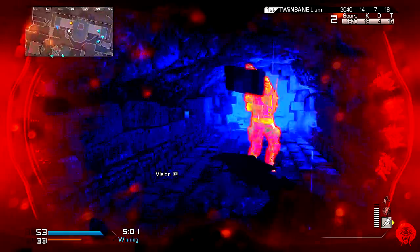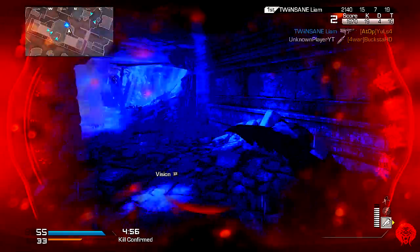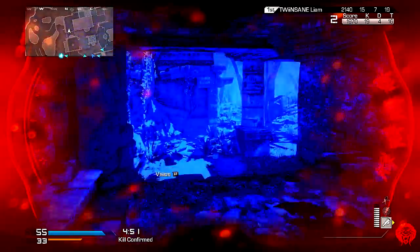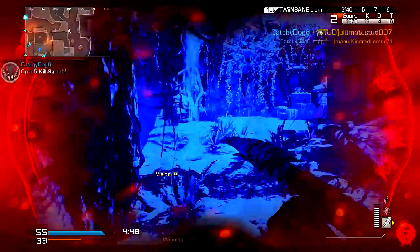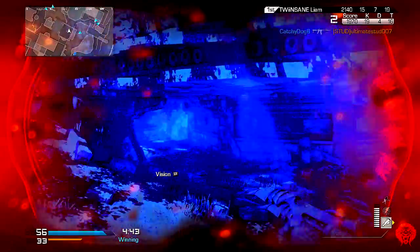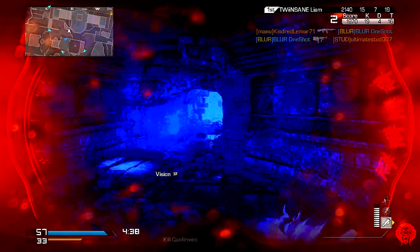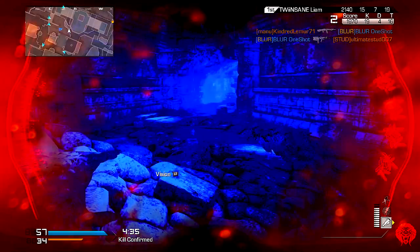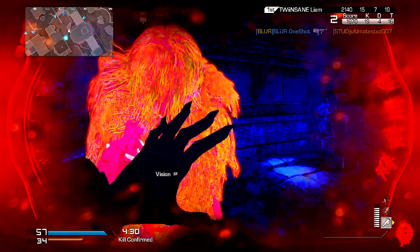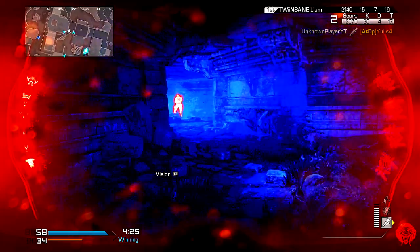If you couple that with the fact that you can knife people with the claws, and also shoot enemies at long distance with the shoulder cannon by pressing RT or R2 when locking on to someone, you can get a very long streak. I wouldn't necessarily call it camping — it's recommended that you literally just creep around the map in your invisibility cloak while crouched. You'll constantly stay invisible, the enemies will have no clue where you are, and you can just slash them or shoulder missile them.